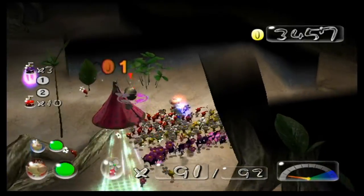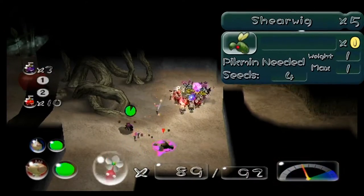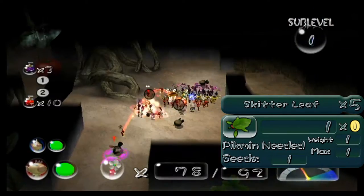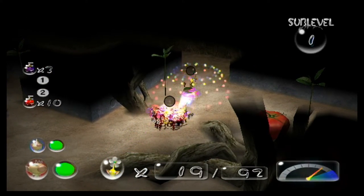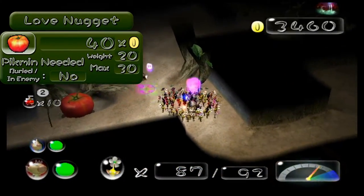Jumping into the first sublevel, you'll land in a level with some roots and pathways. Walking around, you'll find Sheerwigs crawling out of the woodwork, as well as Skitterleafs scampering about. Swarm the Sheerwigs, throwing Pikmin at the ones that fly to kill them instantly, and kill the Skitterleafs by throwing the Pikmin directly on top of them. Search around the sublevel to find and retrieve the bright red love nugget, and head on to the next sublevel.